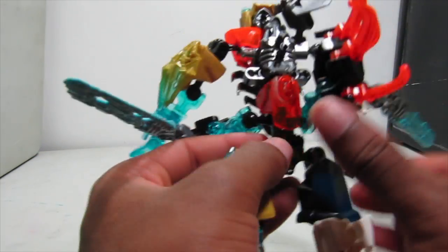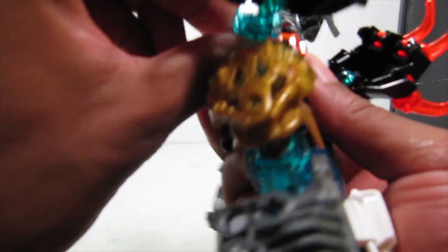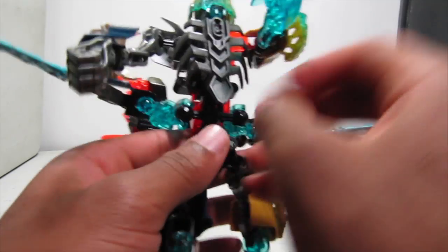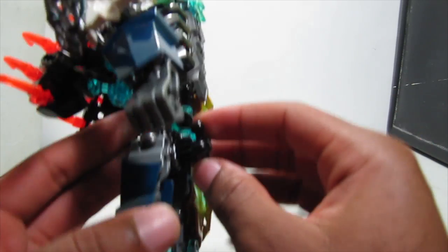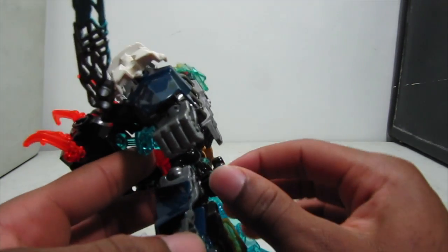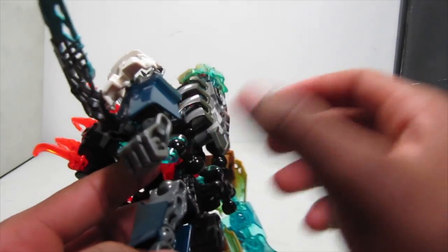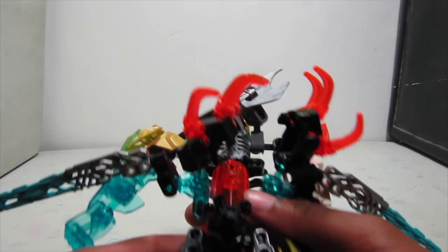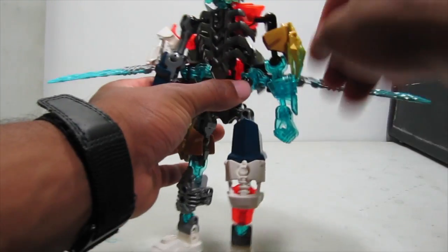Pull these back here like so — the blades get in the way, so just fold them up and pull them back. Now spin this around to the front. I have both gears on him so I'm trying to figure out the best way to show this. Pull them out just a little bit — not off, just out a little — so you can spin this 360 degrees. Line that up, push it back in, and now he's facing the right way. Straighten everything out.